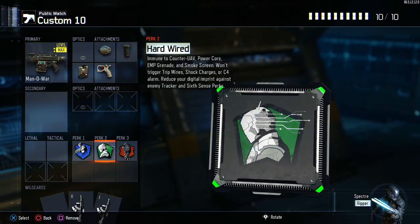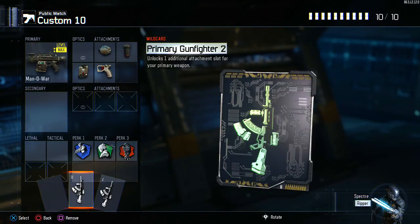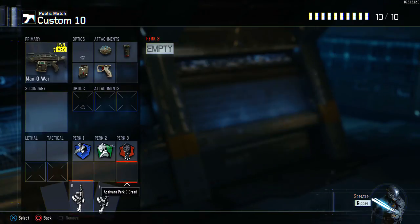I have Ghost, Hardwired, and Dead Silence as my perks. Primary Gunfighter 1 and Primary Gunfighter 2 — of course you have to have that to have as many attachments as I have.